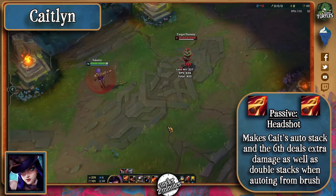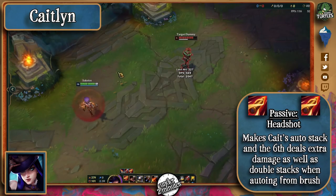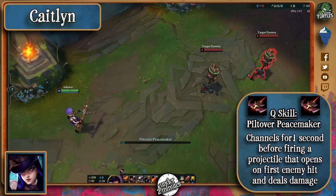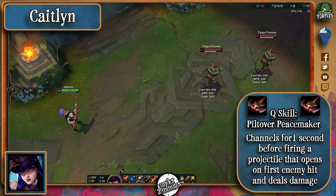Caitlyn's passive is called Headshot, and when auto-attacking she'll get stacks that make her 6th auto deal extra physical damage. It also passively grants her attack speed at level 1. Her Q makes her channel for 1 second before firing a projectile that deals damage and opens up after hitting a first enemy.